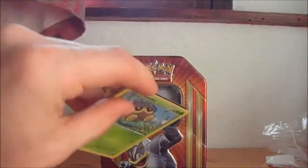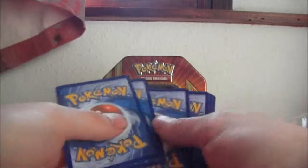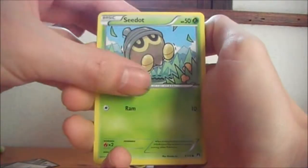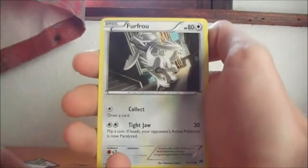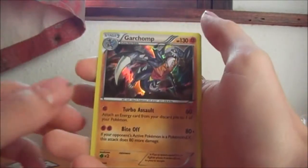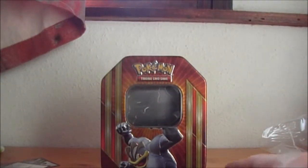Let's start with Breakpoint. I'm dead sick at the moment, so the camera might pick up my sick voice. We have a Doublade, Durant, Bursting Balloon, Seedot, Chicorita, Porygon, Furfrou, Ferroseed. A Reverse Phantom, and the rare is a Hollow Garchomp. Awesome. Next pack.